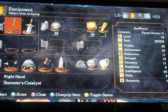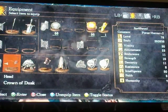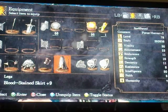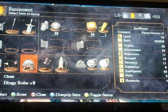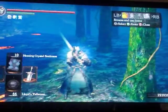I guess I'll go over the equipment. He has a Sorcerer's Catalyst in his main right hand. I was only at plus 5, but farming the dragon scales took a bit more time than I thought it would. Crown of Dusk to increase my magic damage. Then I have the Dingy armor. If you don't know how to get this, just don't kill Lautrec. At some point during the storyline, he will go ahead and kill the Firekeeper in Firelink Shrine, and then you can find the armor there.